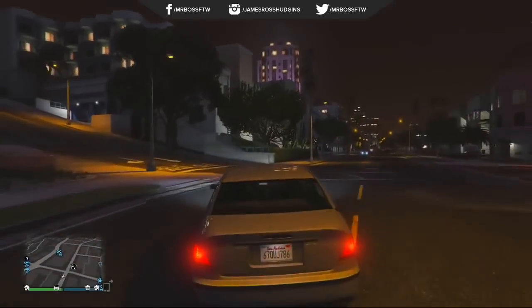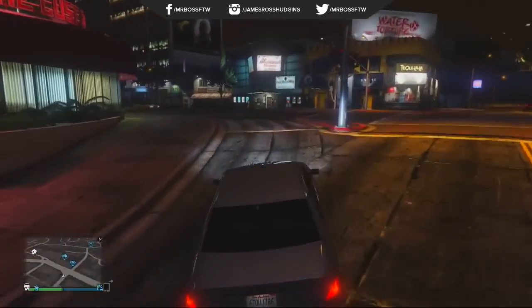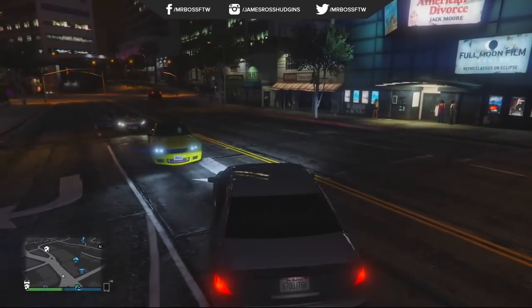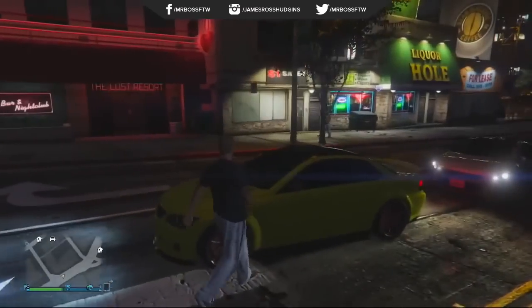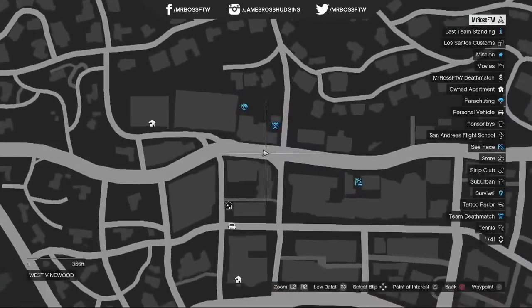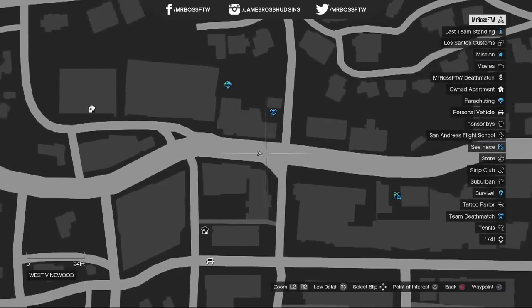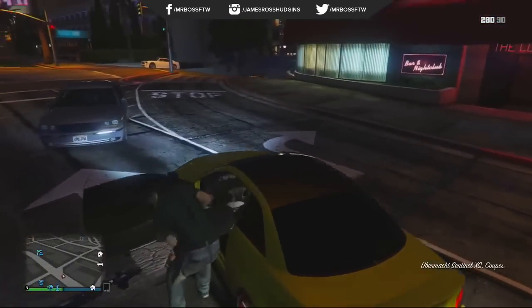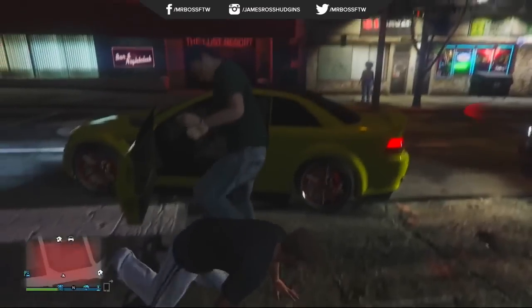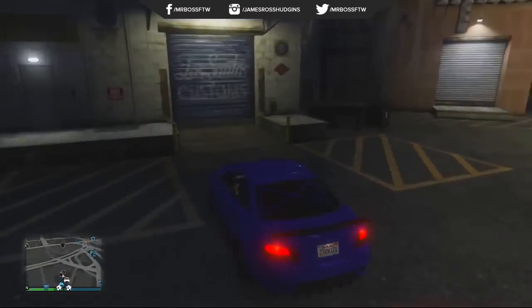Our next two cars in the top five are actually going to be the same variant of vehicle — the Sentinel XS. These two versions are going to be found between the hours of 18:00 and about 4 a.m., so basically when the sun goes down right until about when the sun is coming up in GTA 5. You're going to find these cars right on the street towards the Eclipse Towers, and you're going to find two variants: a yellow one that is going to sell for around $14,000, and a purple one with red wheels that is going to sell for $17,000.